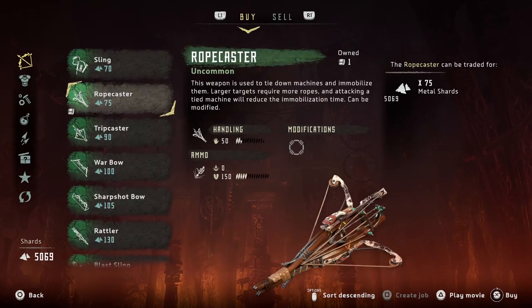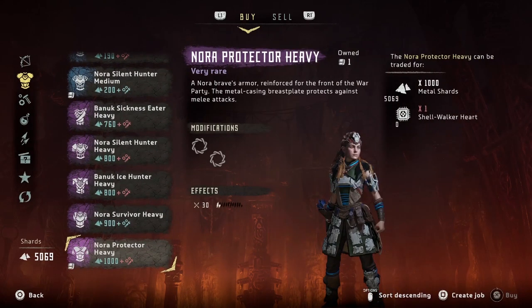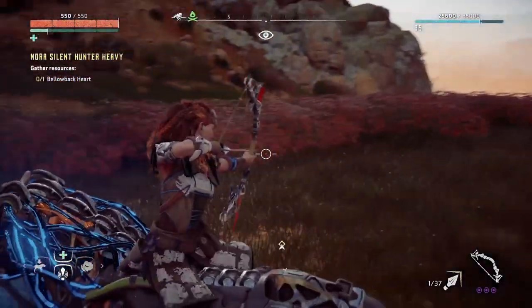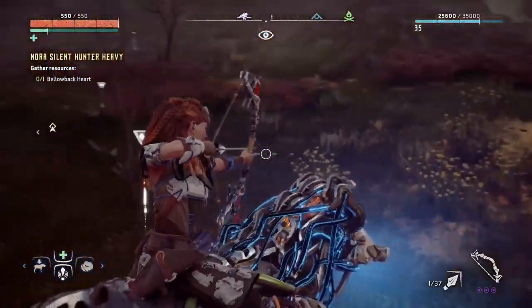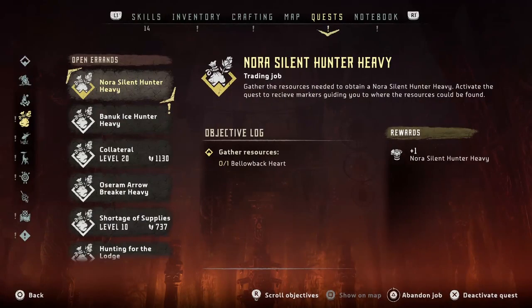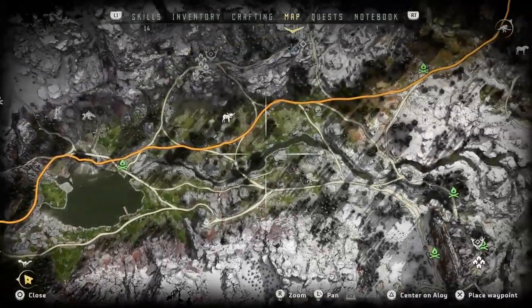Speaking of getting new weapons and armor, this handy feature was also in my video about awesome things you didn't know about Horizon Zero Dawn — go watch that for more. But this tip is about creating jobs for items that you want. For example, if you want a specific outfit but don't have the requirements yet, the game will tell you where to get those requirements and simply mark it on the map so you can go and get it. It's a super nice feature.